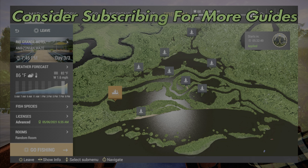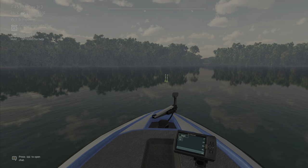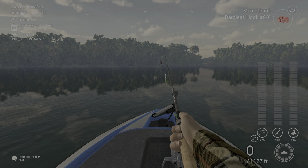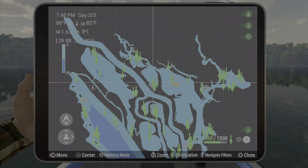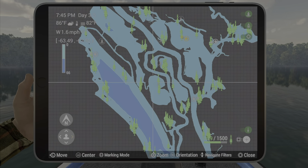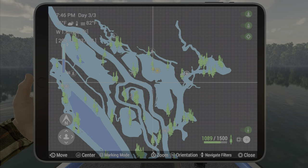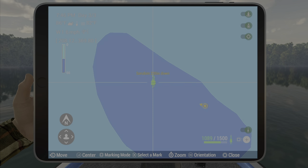Welcome back folks to Amazonian Maze Brazil here in Fishing Planet for the unique sorubim catfish. What you're going to want to do is take your boat up here — I'll show you where we are on the map. It's pretty easy to find because it's one of the few true dark spots you see normally, but it's up here. It's kind of a maze to get up here, but once you do you can get there.